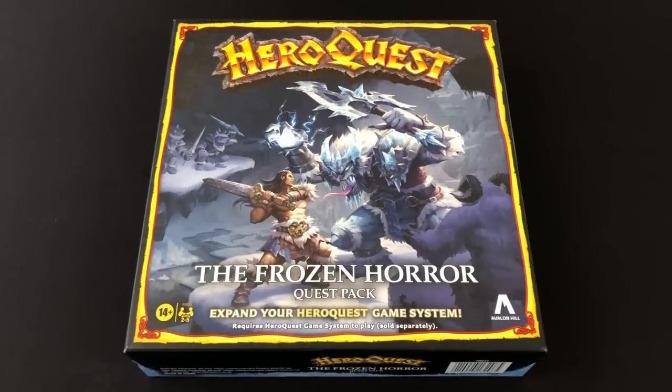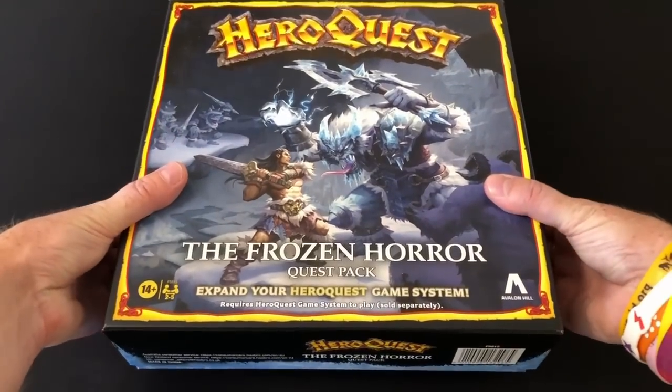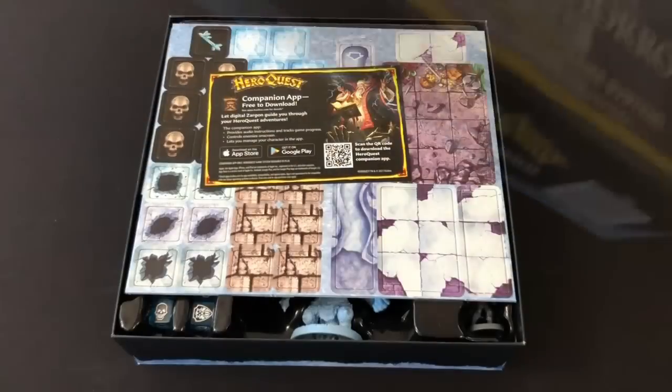This expansion is coming in a much bigger box than Keller's Keep and Return of the Witch Lord. It's approximately 26.5cm by 26.5cm by 6.5cm, and it has a nice piece of artwork that directly reflects the artwork from the original expansion, just in that more modern World of Warcraft sort of style that Hasbro has adopted for the reissue. And many people will be pleased to know you won't need to crack out the hairdryer to peel off any sticker seals this time around — this expansion was actually shrink-wrapped.